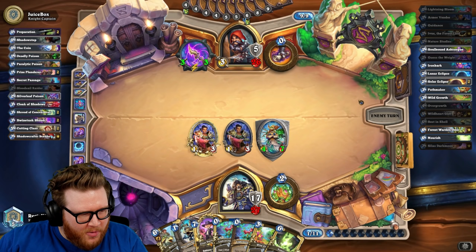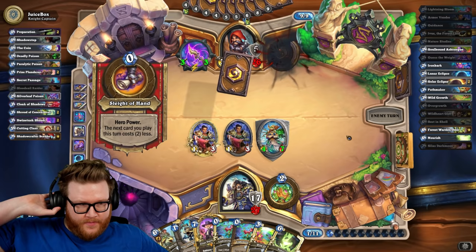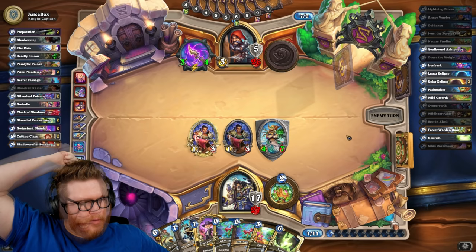What are we at, 44? Solar — we're getting close to combo now too. I need Ashtongue and Omu, and 31 mana — so that's in range, that's fine. That extra 8 armor off the Scabs was a big deal for me, like double Armor Vendor — that was crazy. They are basically in fatigue now.